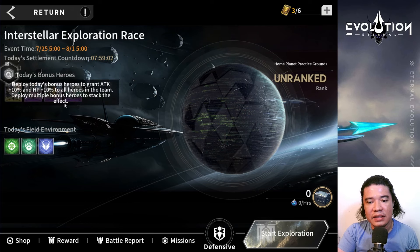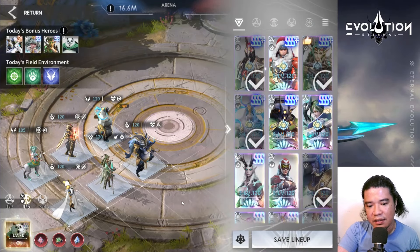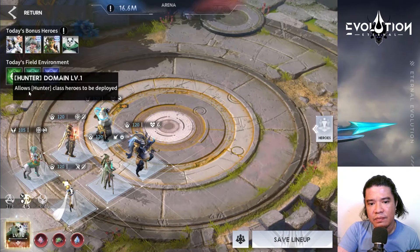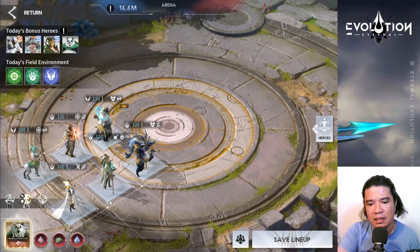So it says deploy multiple bonus heroes to stack the effect. Let's check our defensive heroes. Today's field environment allows hunter-class heroes, summon-class heroes, and support-class heroes to be deployed. These are currently the heroes I will be using. We also have Jashili. I'm thinking of putting Artemis and Senway together, so we'll do that later on.